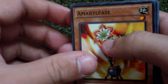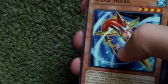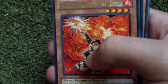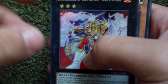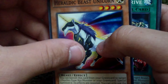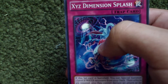Alright, so last pack. Armare Elise, Xyz Remora, Spearshark, Brotherhood of the Far Fish Haunt, ooh Brotherhood of the Far Fish Gorilla, and Brotherhood of the Far Fish Lion Emperor — Super Rare! Heroic Beast Unicorn, Big Cow Drive, and Xyz Dimension Splash.